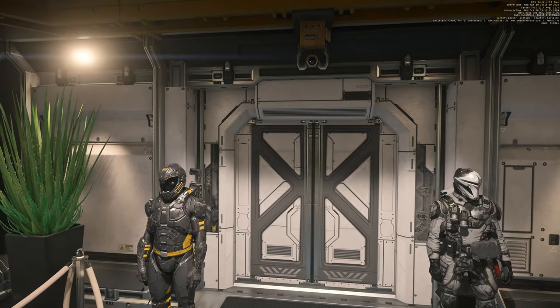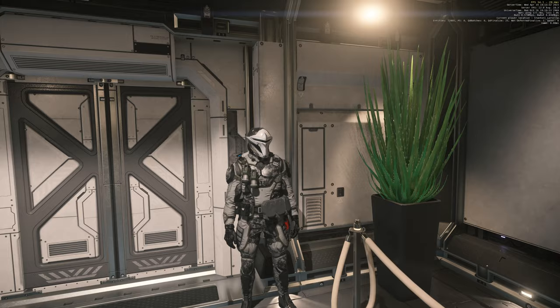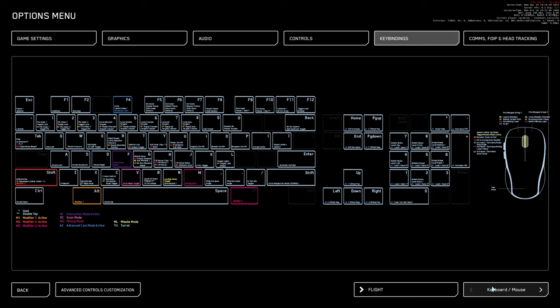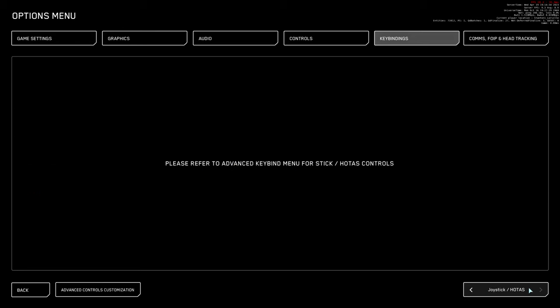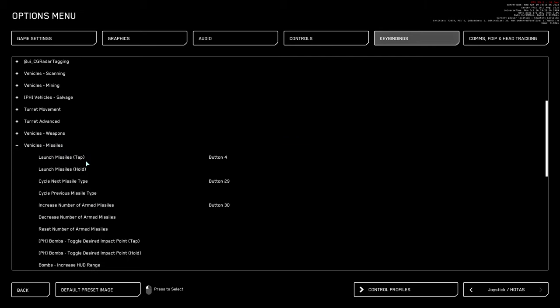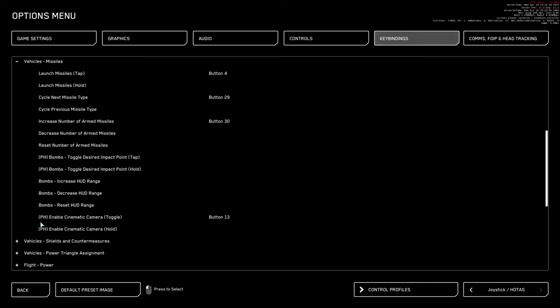I did some digging — here is how to set it up. If you hit the Escape key, go to Options and then Key Bindings, you can either bind it to your keyboard, mouse, or flight sticks. Click Advanced Controls Customization, find Vehicle and Missiles, scroll down and you can see Placeholder Enable Cinematic Camera Toggle and Placeholder Enable Cinematic Camera Hold. Either one works.